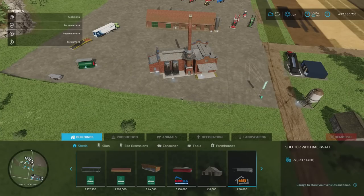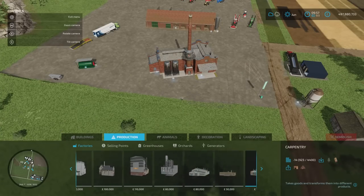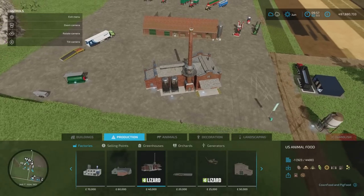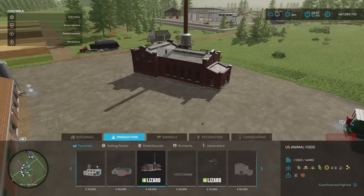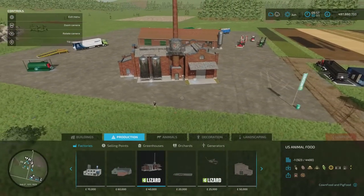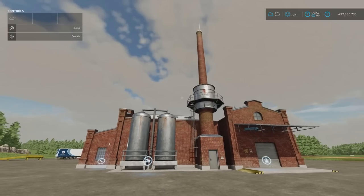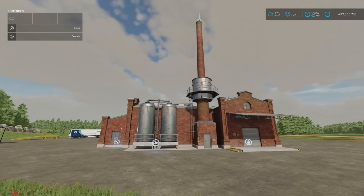You'll find it under build mode, under production, under factories. It's 40 grand — what's not to like? That's by FIB7. 16 slots which will come down.